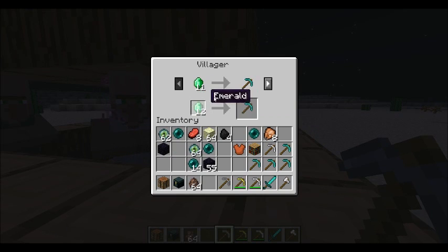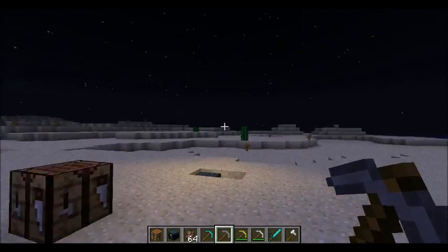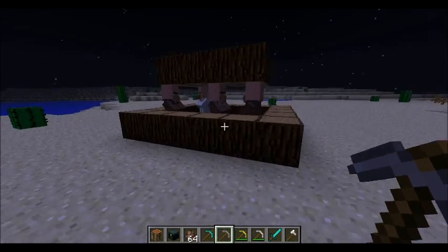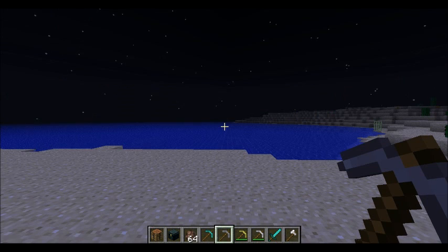So I can come back and buy another diamond pickaxe. Villagers don't pick up items, which is a good thing. That is the villager trading system - also called the testificate trading system.